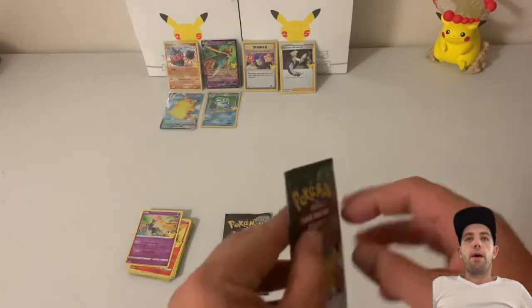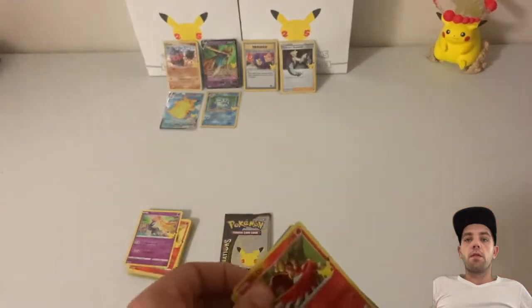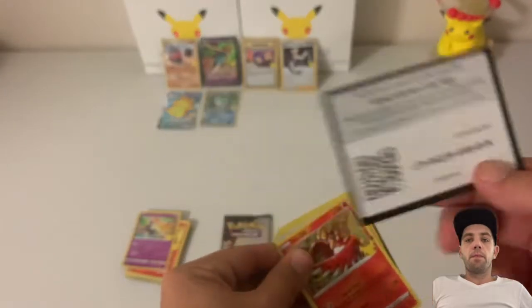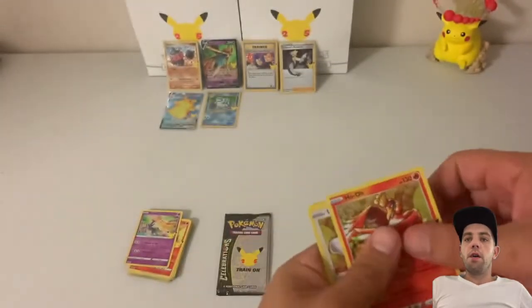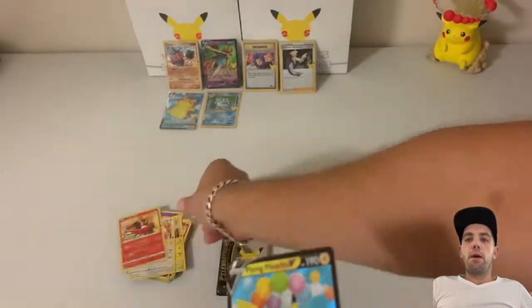Next pack: got a Ho-Oh, Blue Gear, Suicune, and a Flying Pikachu V. Not too bad.